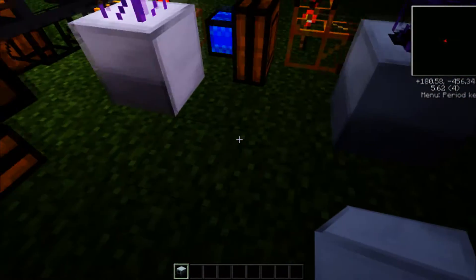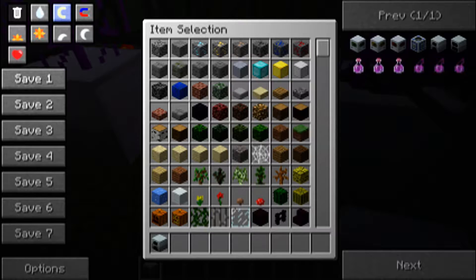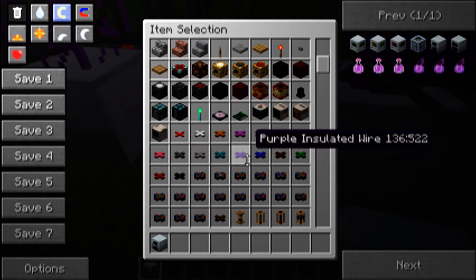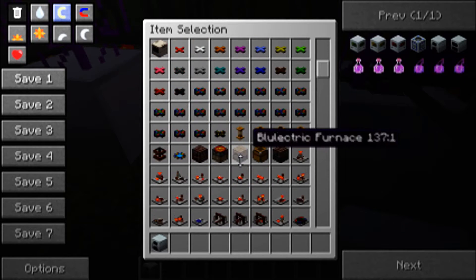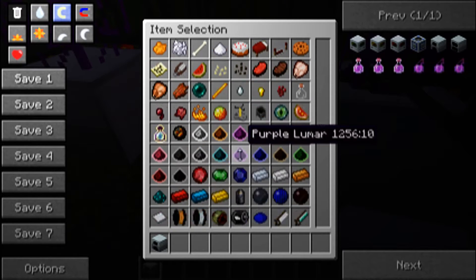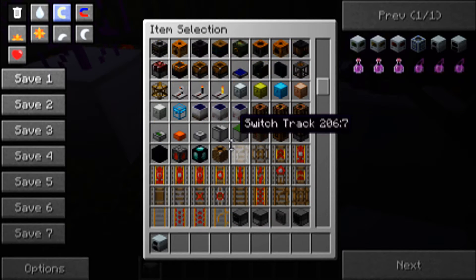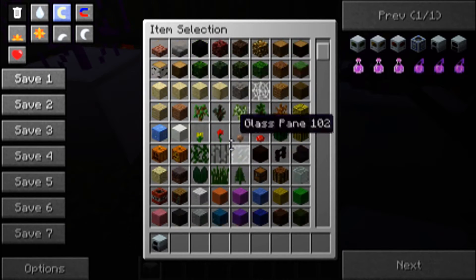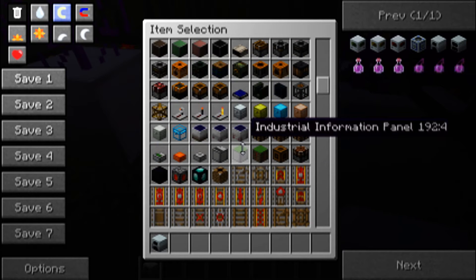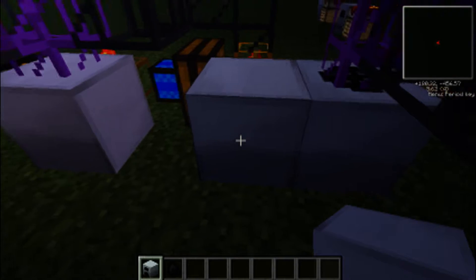You can just put it by the side. All you would need is some sort of fuel material — there's coal. Just put one in and, as you can see, it has started cooking.